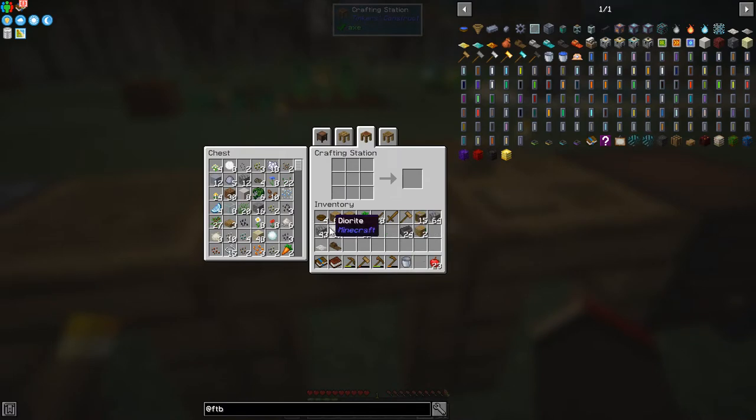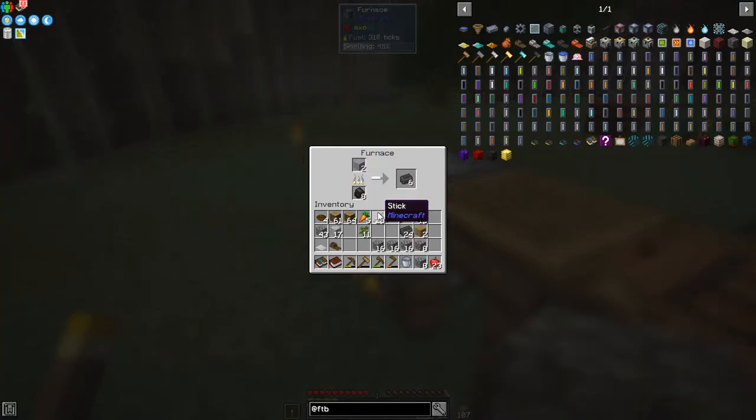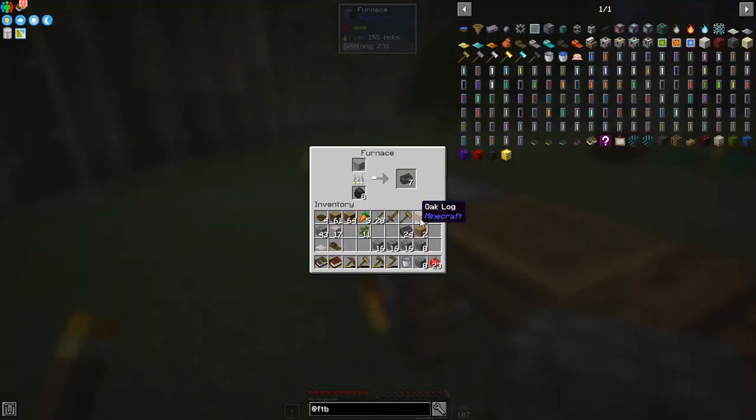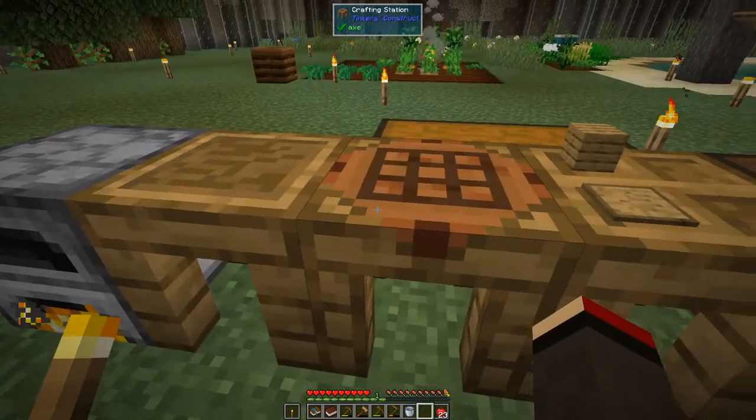Let's do that. I've got 64 - let's just break this into four and then half that, and that'll give us enough stone for doing this. I have to wait for this to finish. It's probably a good idea to make another furnace while I'm doing this because we're going to be using furnaces a lot. Actually, in this case I'm going to wait for this last one to go through so we have enough seared bricks.